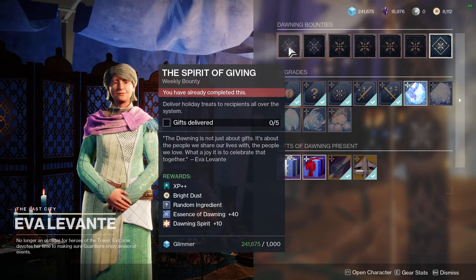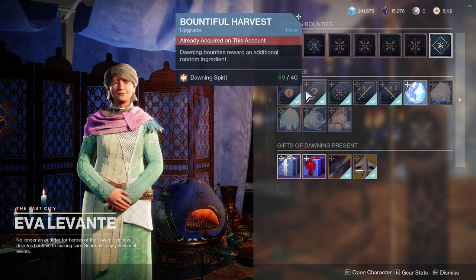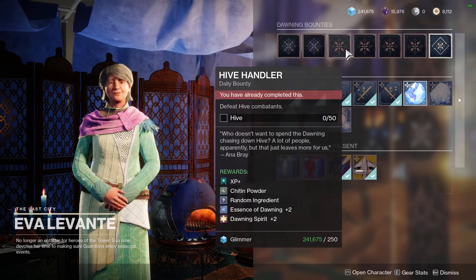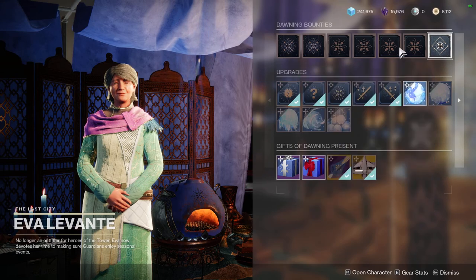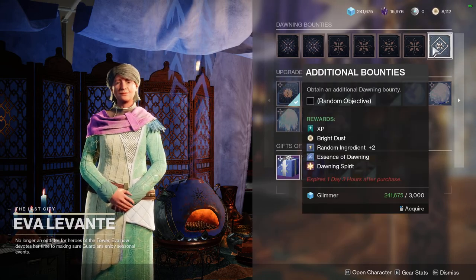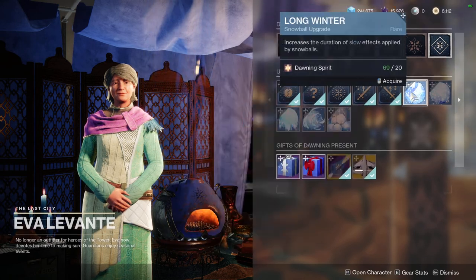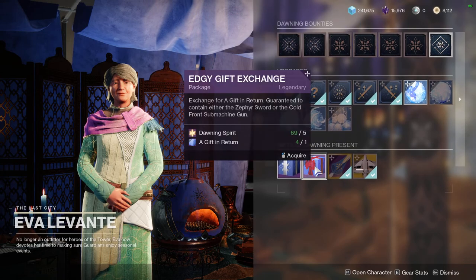Eva's oven upgrades each cost 40 Dawning Spirit. The first upgrade gives a bonus I don't really use. The second gives you an extra random ingredient for each bounty completed — useful if you're missing something specific. The third upgrade makes daily and weekly bounties grant extra Essence of Dawning: plus 2 for dailies, plus 1 general, and plus 10 for weeklies. The perk upgrade grants extra perks on weapons when you redeem gift packages.